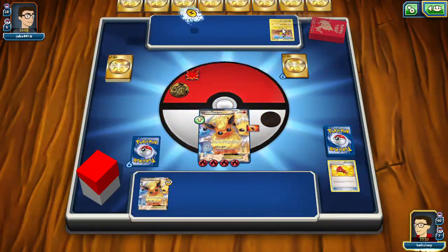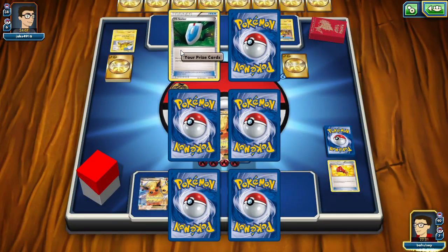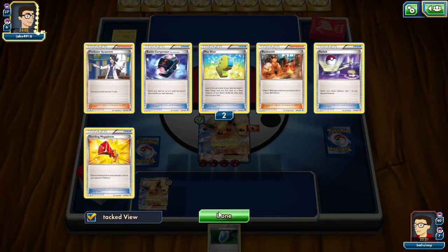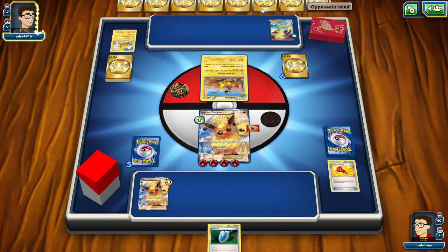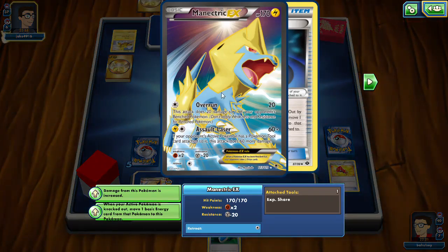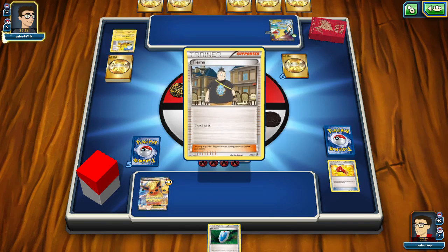We will Switch, use Startling Megaphone to remove the Experience Share, and Blaze Ball for a knockout — 140 damage, that's the knockout. If they don't have anything to put on their bench we might just take game. We draw into VS Seeker, so we will definitely VS Seeker for the Sycamore next turn. Hopefully we can draw into a basic like Remoraid — that would be nice to get a good hand going. We see Manectric EX into the field and they're going to attach an Experience Share, so I guess they are not running Mega Manectric EX.